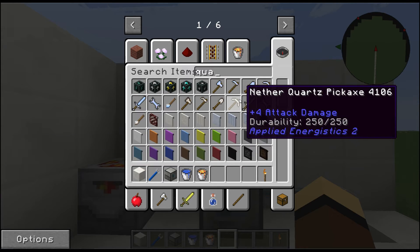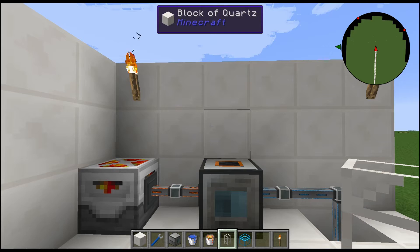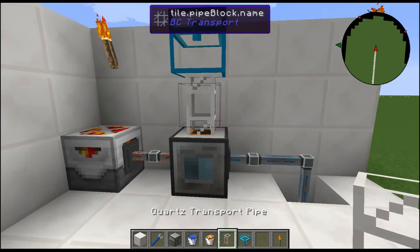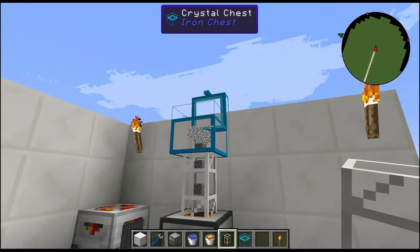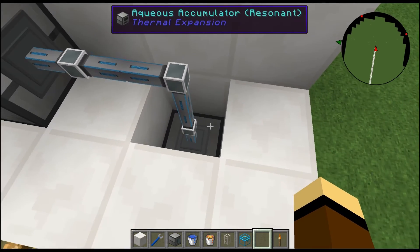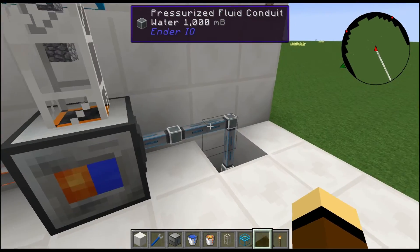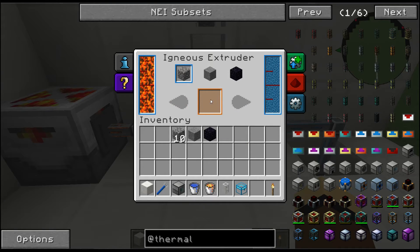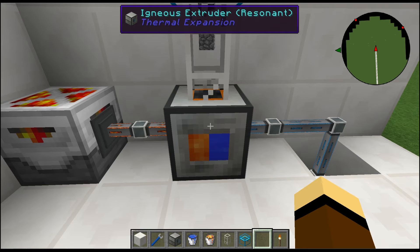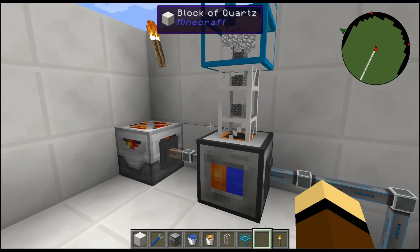Let's add a quartz transport pipe and a chest just to show how quickly this generates cobblestone. Down here we have an Aqueous Accumulator with two hidden water source blocks, pumping water through itemduct conduits pressurized at 1000 mB, plus a lava fabricator with an energy cell underneath producing the lava. As you can see, the cobblestone just does not stop — 13, 14, 15, 16 stacks — it's just an endless supply.